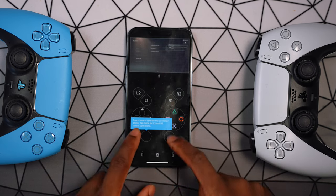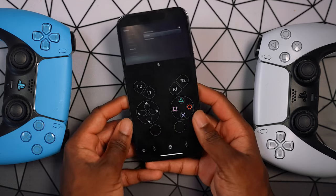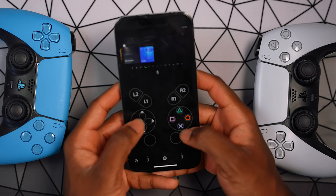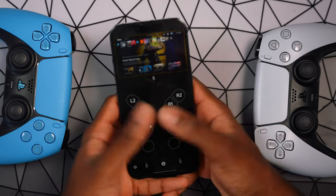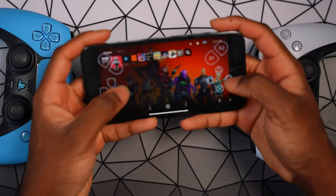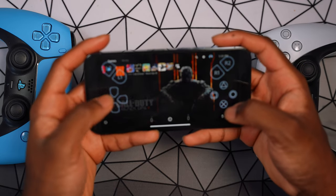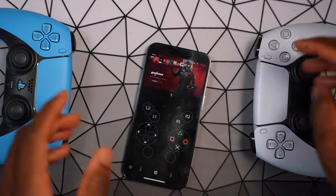And there you have it — PS5 remote play. You can use the on-screen controls, though that's not recommended because it's not ergonomic and the screen is small. You can flip it to landscape and pretty much play any game, including Fortnite, Ghostrunner, Black Ops, and more.